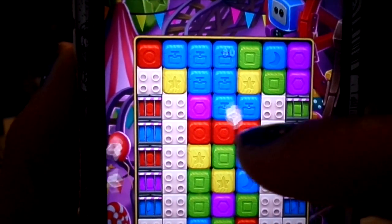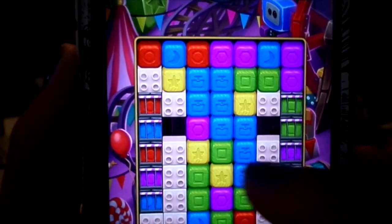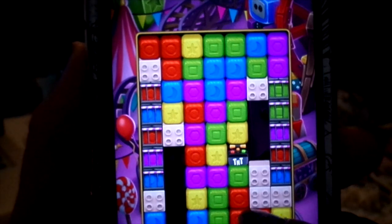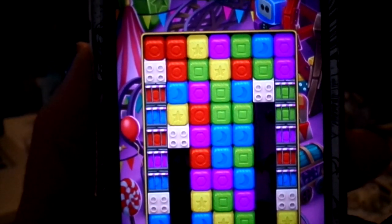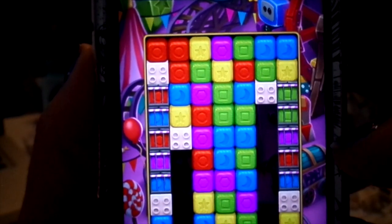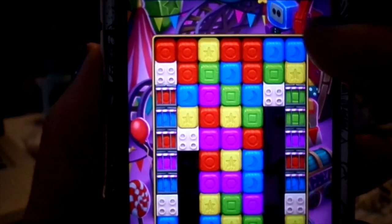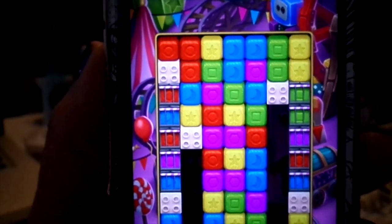I'll go ahead and try to break these squares. I can't get past this one though - there are green ones, yellow ones, red ones. To break the gates you have to have two beside it - this is so hard, I can't get anywhere. But the more you have grouped together the better, because it makes different things happen.